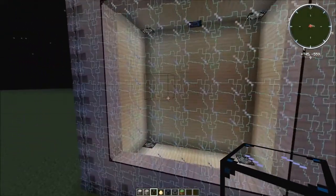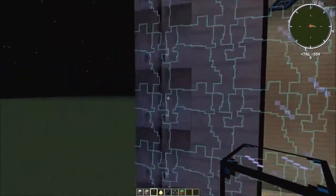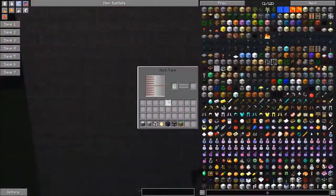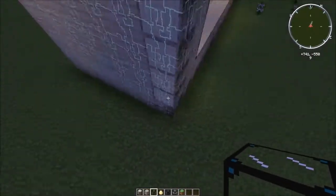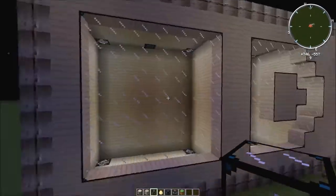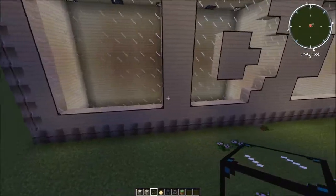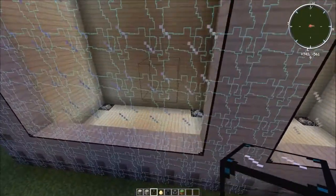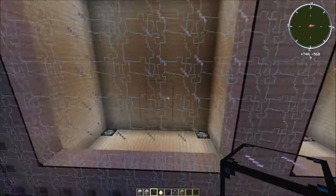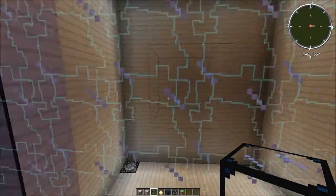So if you just wanted solid windows or whatever design — I just copied his design for the outside of it. You can make any design. You don't even have to have windows there. You can just have a solid wall so it looks like there's nothing there. And then once you get close enough to point at it, it'll light up and there you go.